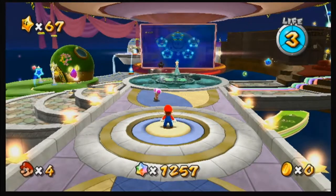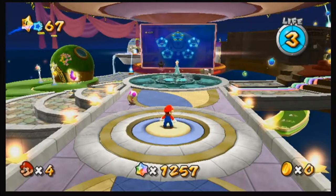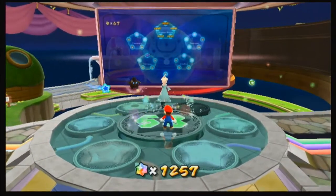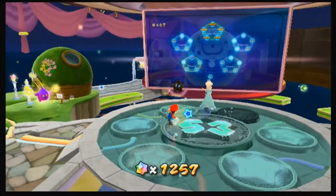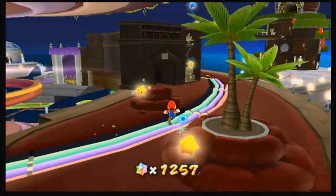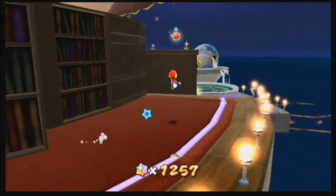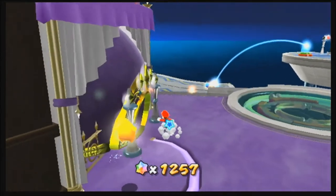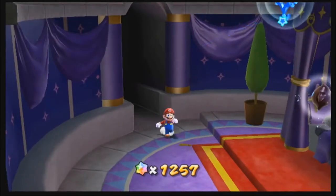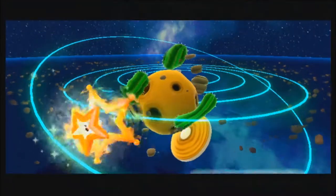Hey everybody, Paul here back with Super Mario Galaxy. So if you can notice right here, it does say 67 instead of 66. Because one thing I did was I did the final Bowser mission off camera. I want to save that for the end, and the only way to get all these stars is after you beat the Bowser level. So since I unlocked it already, I just want to do it now, just to get it over with. First thing I want to do before we go into the new area is get one last star that we can get in the bedroom, which is the secret star in Dusty Dune Galaxy. So let's go there right now.